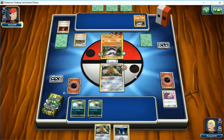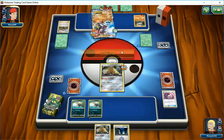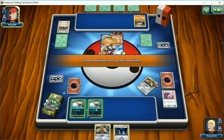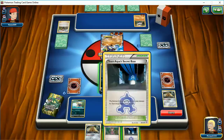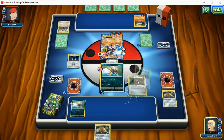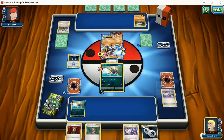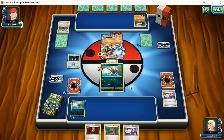Ninja Boy — Tauros GX? Oh, Zygarde. Certainly unexpected. He's already got 60 damage on him but he's healing with Cell Storm. Last chance for me to draw something. If I don't draw anything, game over — we'll go right into game two. We're even going to play the Stadium so I don't draw it again. We need a double colorless and some cards. We got the double colorless — we'll switch him out. We're not done yet. Could we come back from this? It's possible.